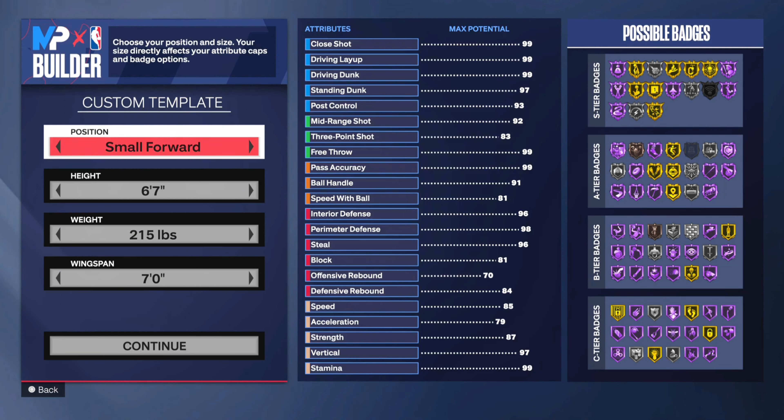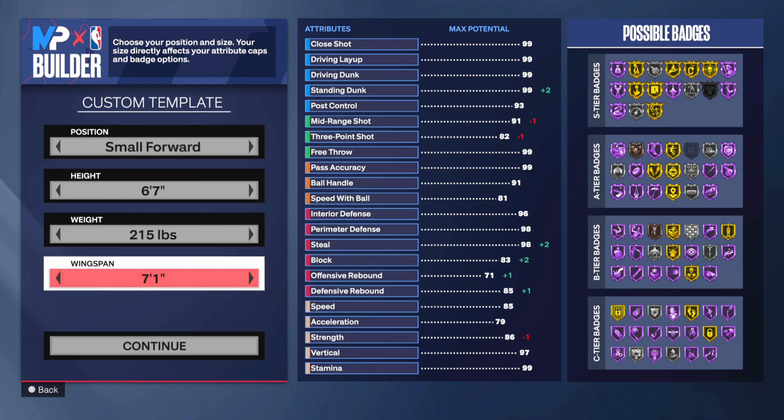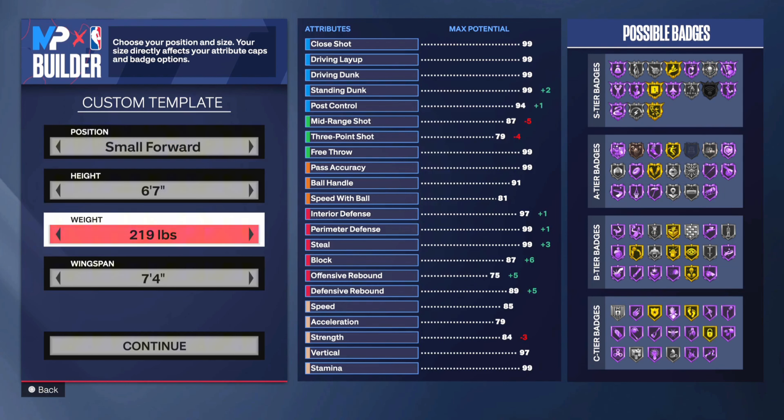So small forward, six-seven — basically like every other lock in this game. The only difference between this lock and most other ones is you're going to be able to dribble and isolate and make your own plays, especially with the 86 ball handle. You can go lower which I'll show later on, but for now this is what we're going with — six-seven, seven-four wingspan which is max.